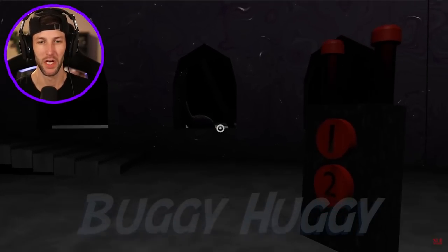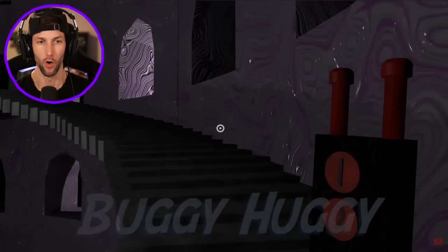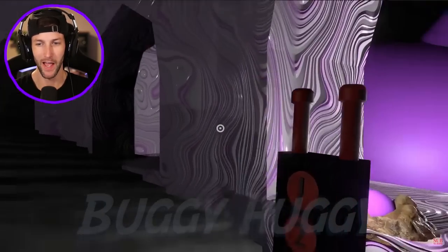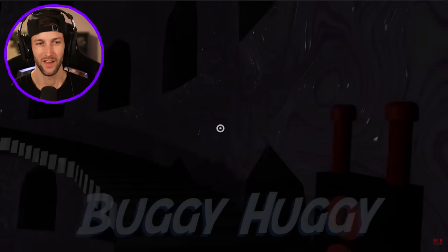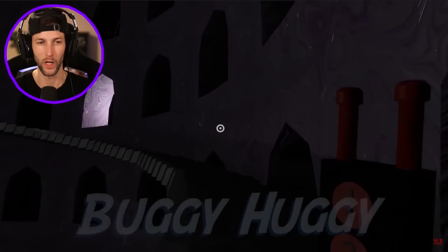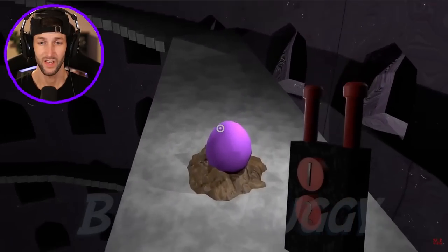We can't escape Chef Pigster - we gotta feed him eggs and cook him omelets. Patched Willy's watching us; we gotta be careful and probably really quick too - he's got so many different eyes. We got one egg, a green egg, a pink egg - that'd be a pretty gross omelet. Another green one... maybe it's pink and purple to match Patch Willy. Maybe those are Patch Willy's eggs. I don't know if Patch Willy wants us to take those, but it is what it is.